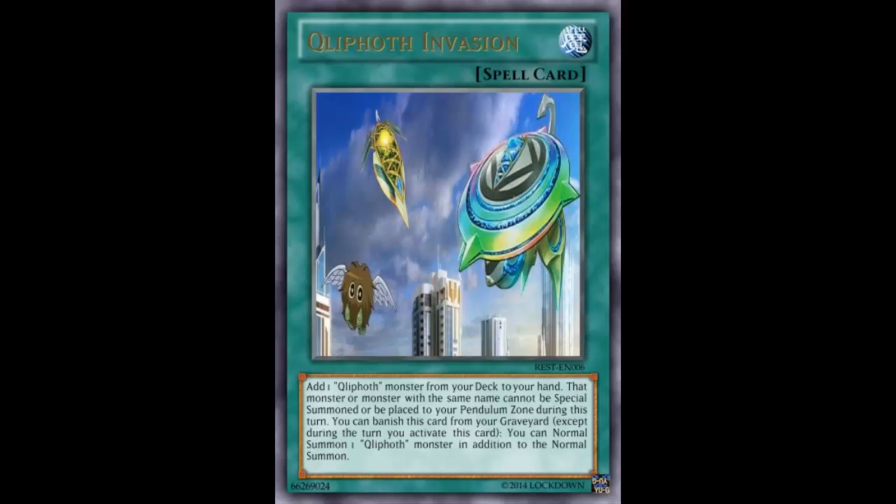More consistency? Yes, that's totally what they need — another card to search freaking Tool. Why? Like, that would be three Tools, three of these, three Odd-Eyes — you're getting Tool first turn or second turn. You're getting it because that consistency is just too damn high.